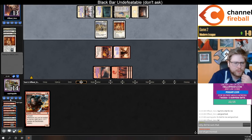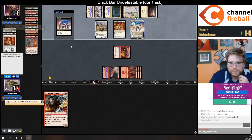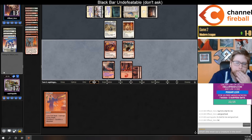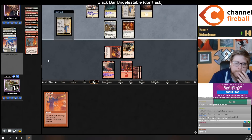We're not out of gas — we have two Lava Darts and a bunch of surveils. Solitude pitch Lavinia though. You're out of gas. Athena has dealt with the usurper.